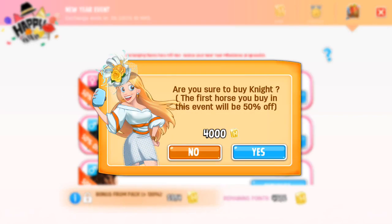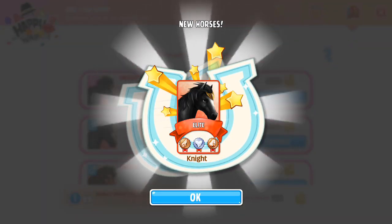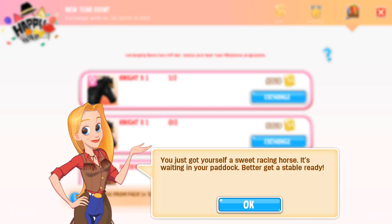Are you sure to buy Knight? The first horse you buy in the event will be 50% off. So we're going to get the female Knight. We've got our first Knight horse and that is an elite horse — you just got yourself a sweet racing horse, it's waiting for you in your paddock.